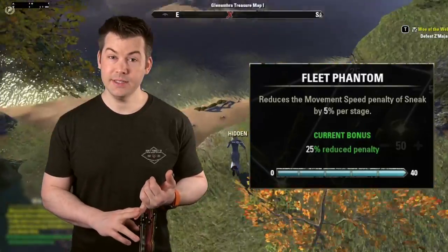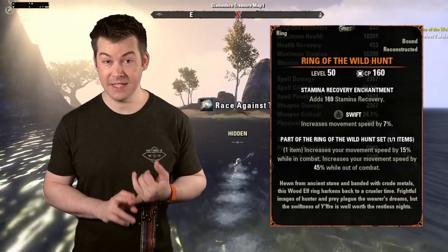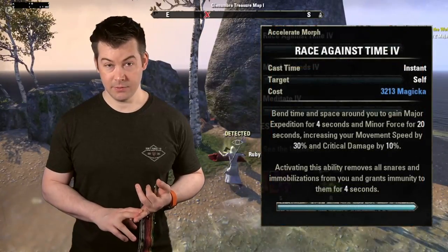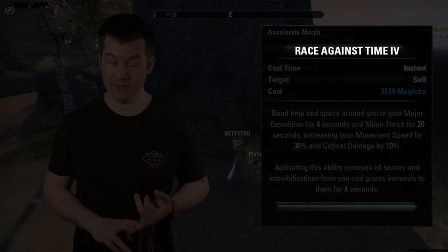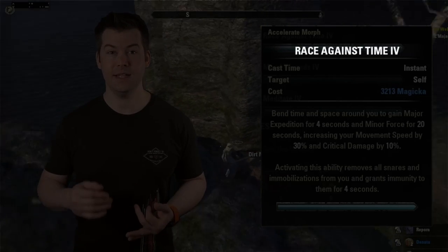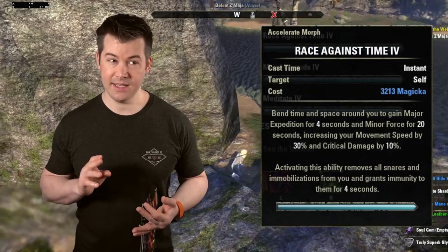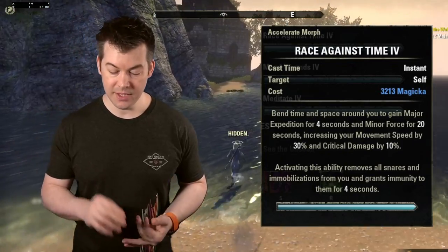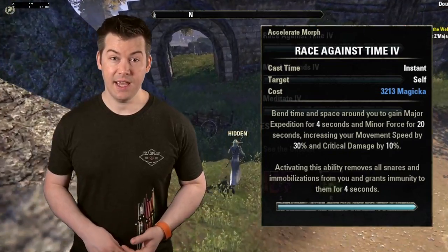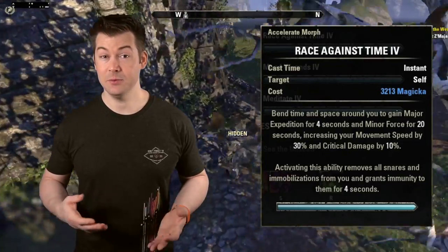So let's go through the speed math. Ring of the Wild Hunt gives 45% for the ring, plus the Swift trait adds another 7%, for a total of 52% increased speed. That's over halfway to cap. After that, I recommend Channeled Acceleration from the Psijic skill line. As far as I know, it's the only skill in the game that increases your speed without breaking stealth. It gives you Major Expedition, increasing movement speed by 30%. So with the Wild Hunt ring and Channeled Acceleration, you're at 82% — really well on your way.